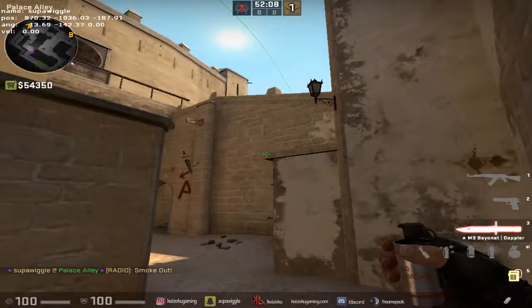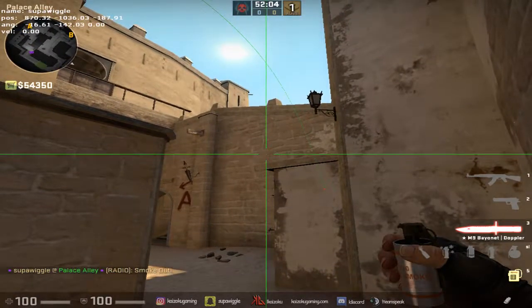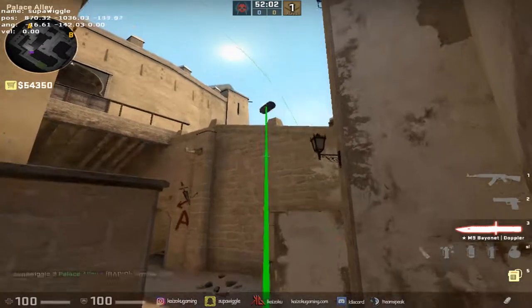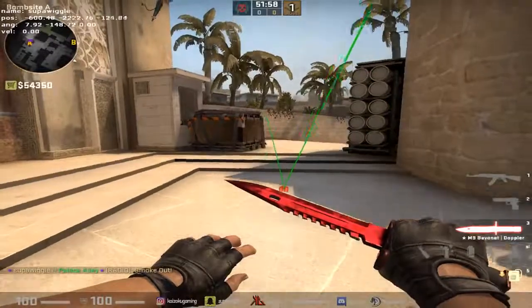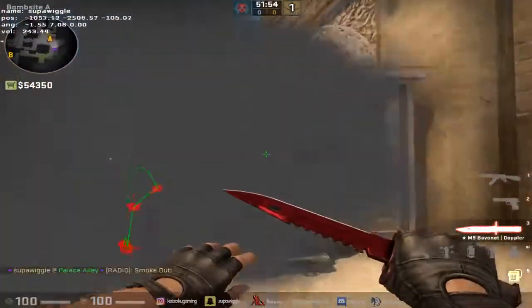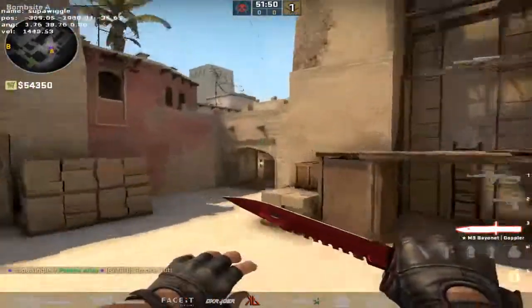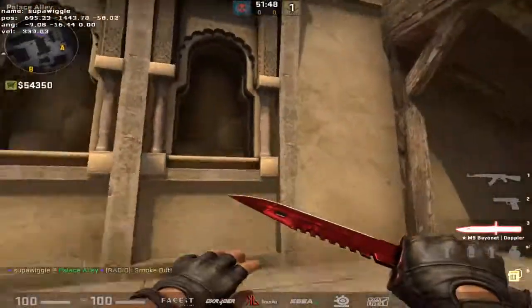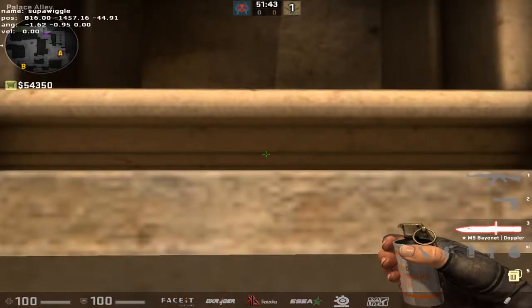This next one is a little bit harder on 128-tick. You're gonna line up right here at the edge and right here in this corner, just like that. It's gonna be a jump throw, and this will ensure that nobody can jump up on top of tollbooth and get a decent shot, because if they do they'll have to jump all the way up.